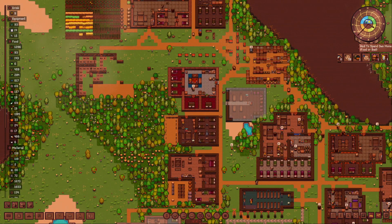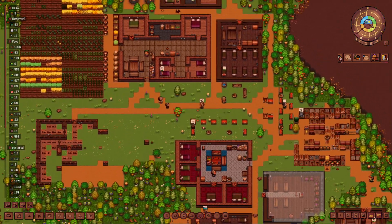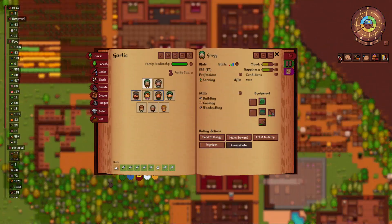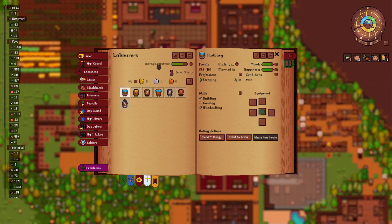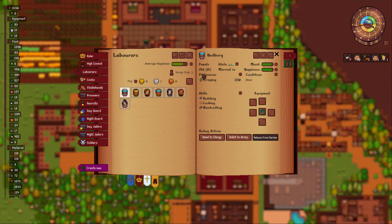This episode we are continuing and tearing down the old forester home, going to build up a few new homes. The laborers need to earn a little bit more, so let's give them four silver in pay per season - actually let's increase it to five, just to make it even.